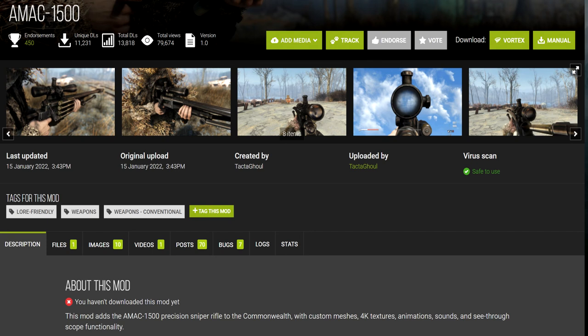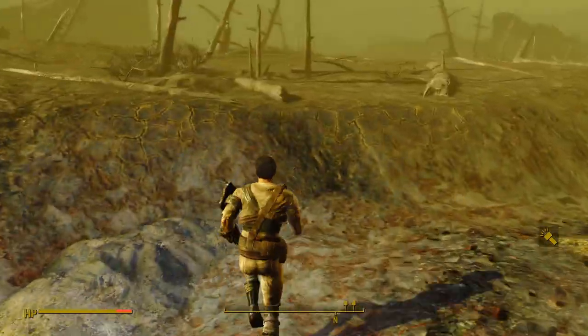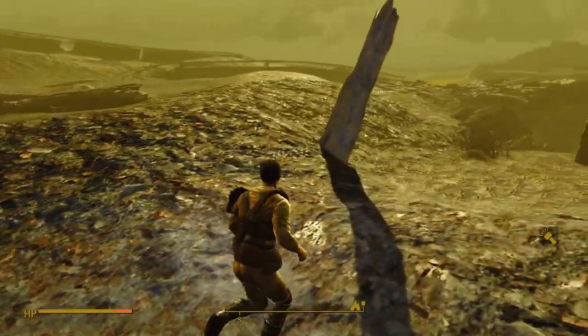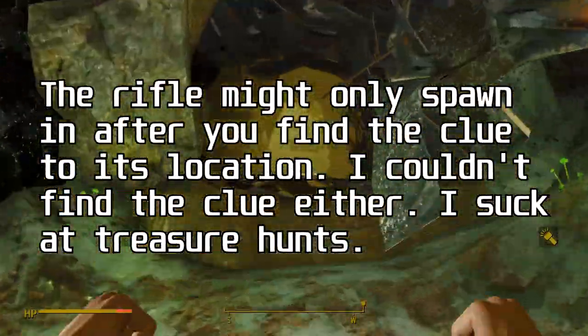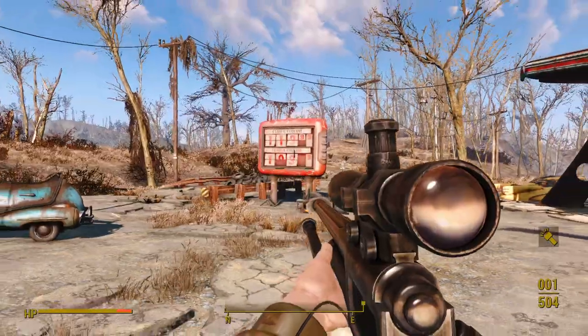The AMAC 1500 is our next mod, and it's the first one so far that has working leveled list injection. There's also supposed to be a unique version somewhere, but I spent the better part of an hour searching for it in the Glowing Sea where it's supposed to be and couldn't find anything. So I gave up and spawned it in — if you want to go looking for it, you can do that on your own time.